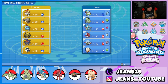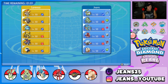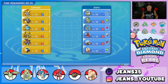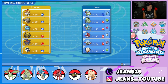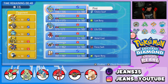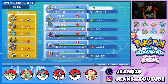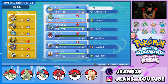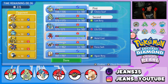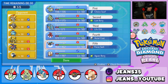The full matchup is: Infernape, Flygon, Tyranitar, Dusknoir, Feraligatr, Gyarados, Scizor, Electivire, Garchomp, Yanmega, Honchkrow, and Arcanine — it does not get better than this. He's picked a 6v6 format. I've been reading comments and you guys do like 6v6 battles so I'll throw in more of those going forward. He leads with two Pokemon and we're going to lead the Sandstorm boys — Flygon and Tyranitar.